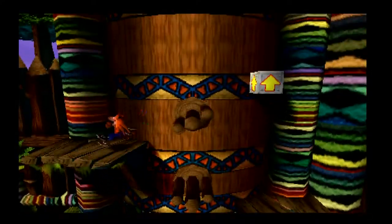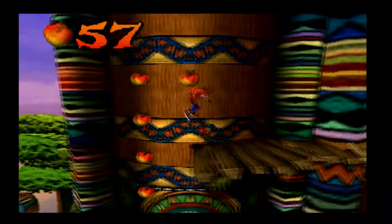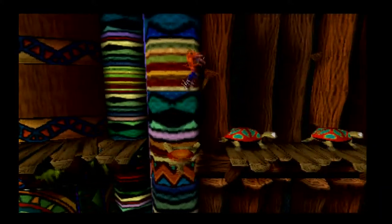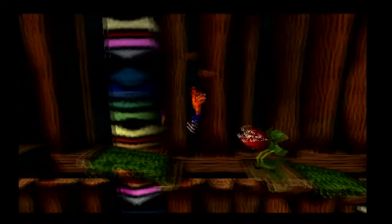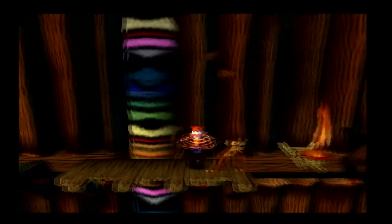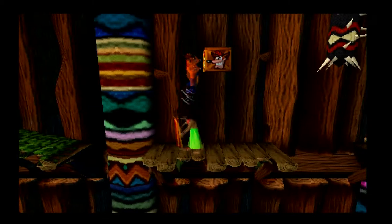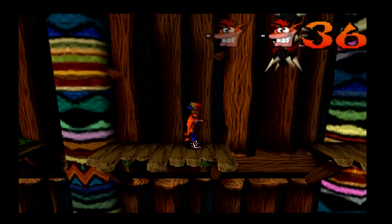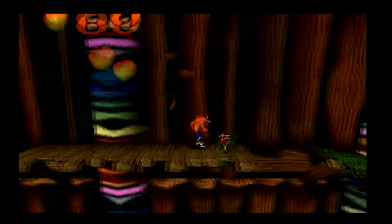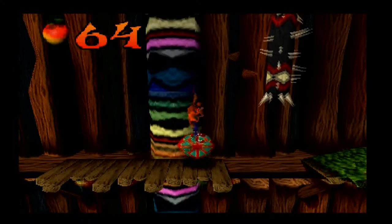I didn't have too bad an issue with dying in this LP. This is the second time I've done a Crash LP, and all I can say is it's going a lot better than the first one. Now, for the piranha plant enemies — and by piranha plant I mean literally plants that try and eat you — try and spin before you get near them. It's very easy to get hurt by mistiming your spin attack. I've died so many times from spinning too early or too late.